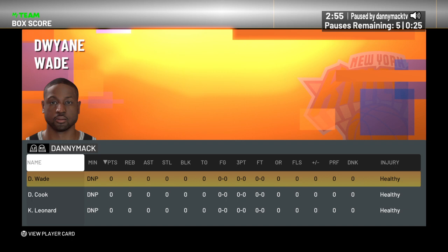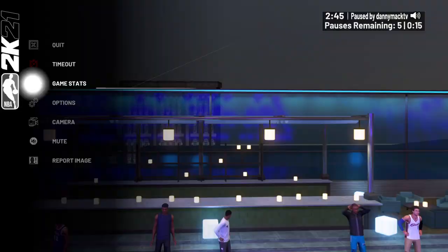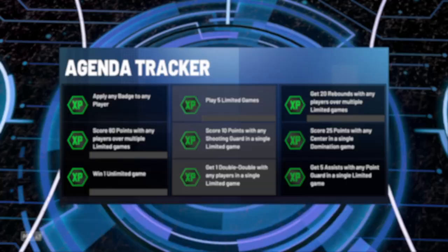Let's check out his hotspots. So we got a 99 three-point shot — we like that. We got all the hotspots except for the corners of the low post. All right, so we'll try to shoot some threes with our boy Daquan.